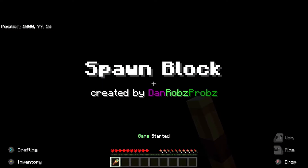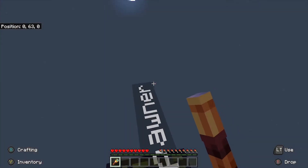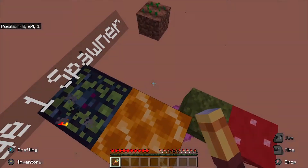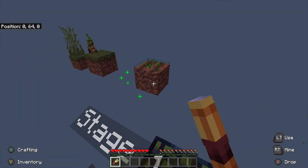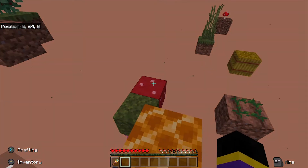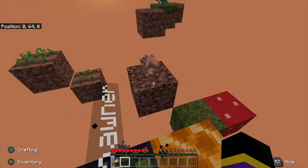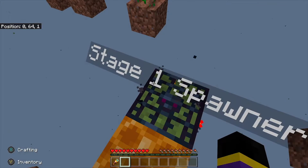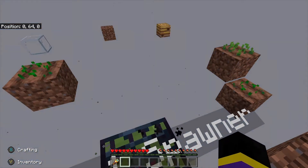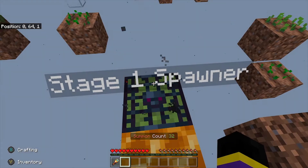This is going to be a one-time-only thing — if I die, that is it. I do not have a second chance. Okay, it spawned right there, that's quite lucky. As you can probably notice, this isn't like your normal skyblock — there's nothing at spawn other than randomly spawning blocks, hence the name Spawn Block. The more blocks spawn, the higher the stage goes. See how it says summon count 25? I think when it gets to 50 it changes to level two.